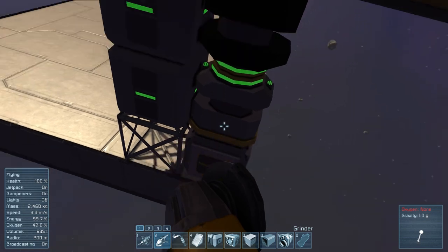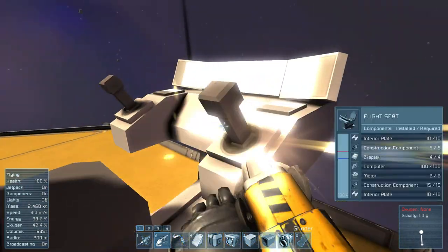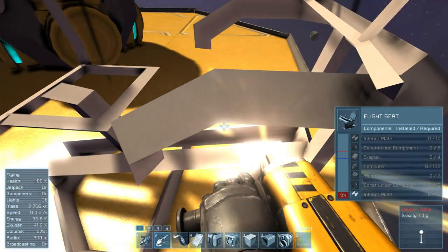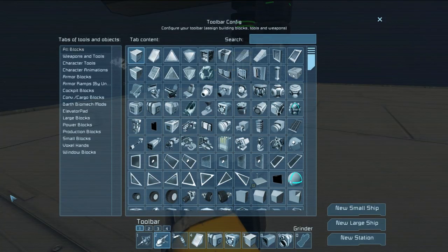Gotta remember that gravity. Okay, let's see here. We can probably get rid of the chair now — probably use the chair though. I'll place it down over here for now, just cause it's useful — for charging up and AFKing or whatever.